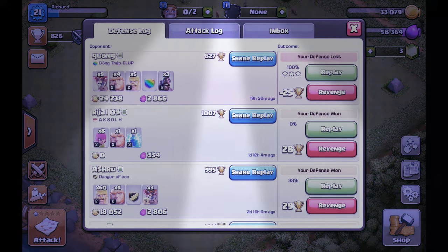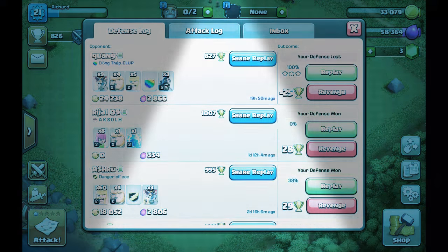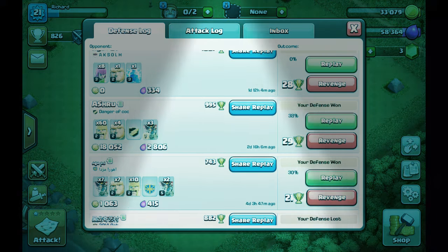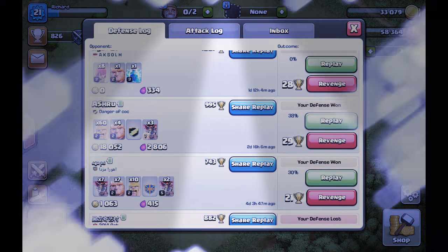The reason why they won is because they have level 3, 3 level 5 — those guys. But look at this one: level 7 Balloon people lost against my defense.